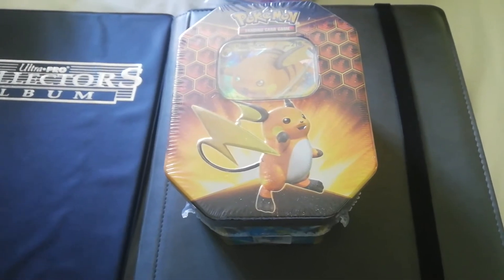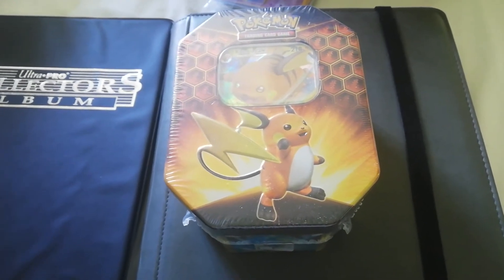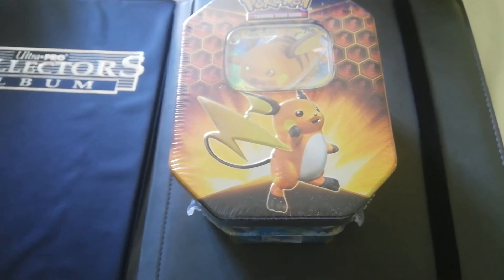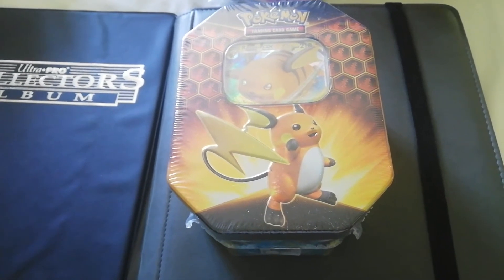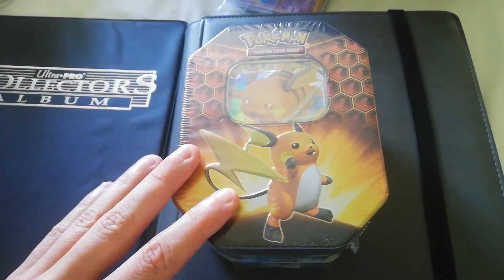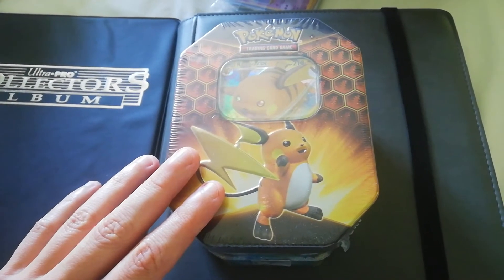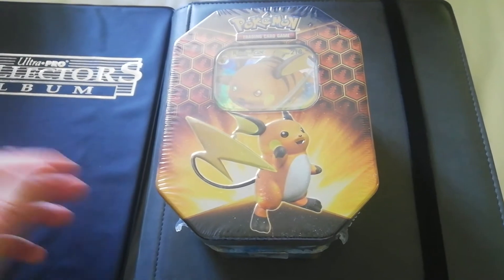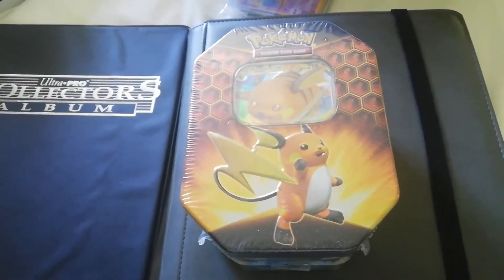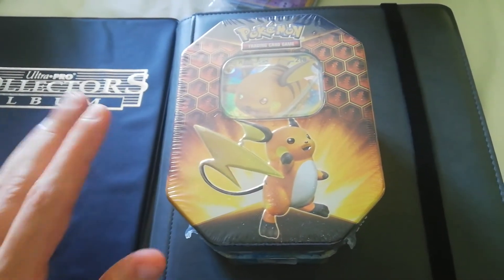I bought about four or five Charizard tins at £20–25 each, which felt a bit overpriced at the time, but it was Charizard and from an investment standpoint I thought it would stand the test of time — which it has. Then I found these tins on the shelf in a local Tesco for £13.50 a tin, when everywhere else was selling them for £20. I bought the whole shelf — just five tins, sadly.